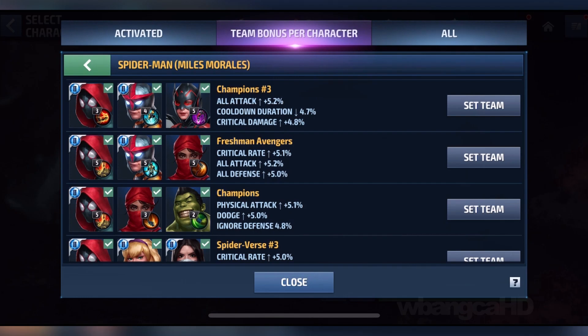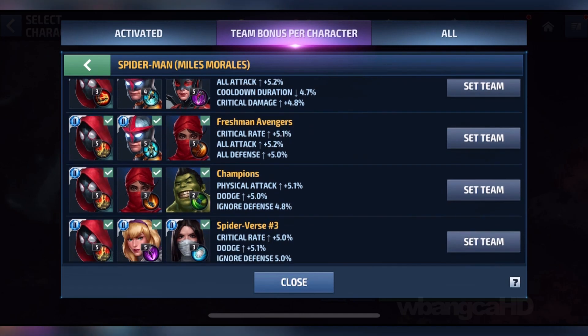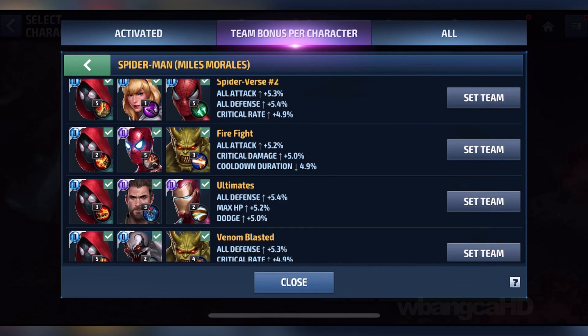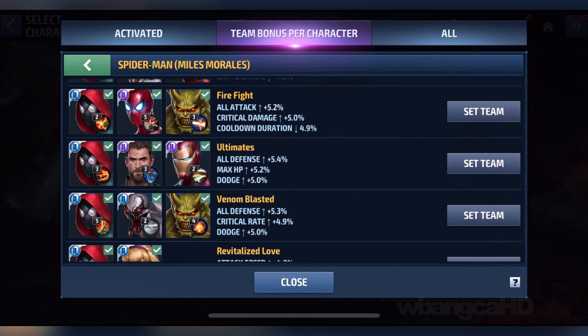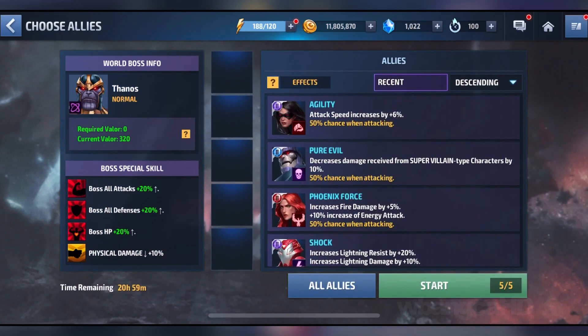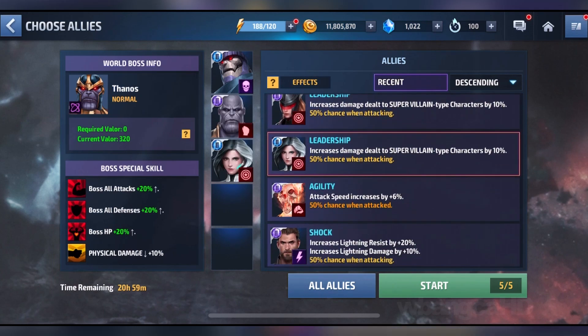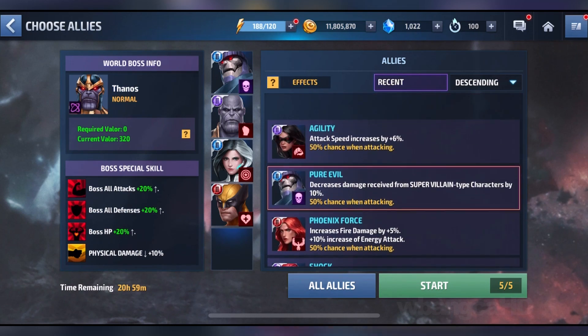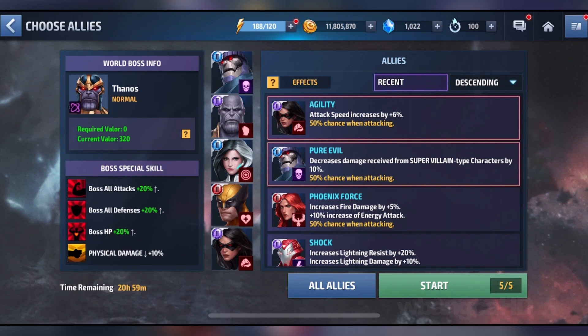Here we are, going to bring him in. His best bonus is probably with Nova as well as Wasp, but unfortunately I don't have Wasp as a Tier 2, so I don't want to use that — it has all attack, critical damage, and cooldown duration. Spider-Man there has all attack, critical damage, and cooldown time. Fine, we'll bring Spider-Man in — let's just make this a Spider Army. We'll bring Wolverine in; I usually use Wolverine, and I'll bring X-23 — those are some of my best characters.